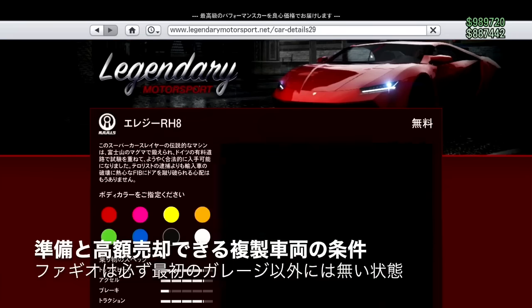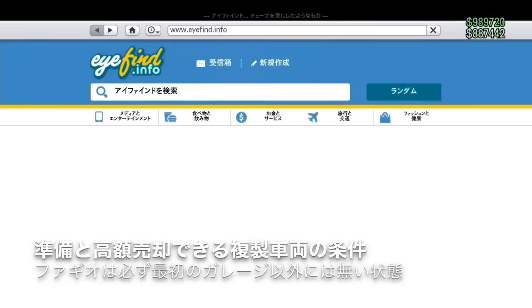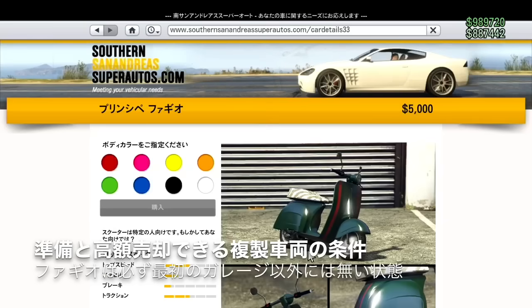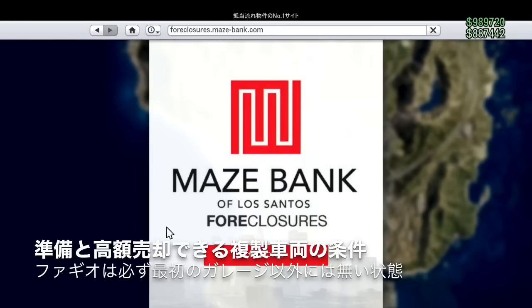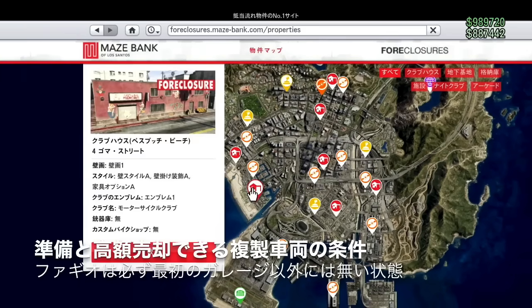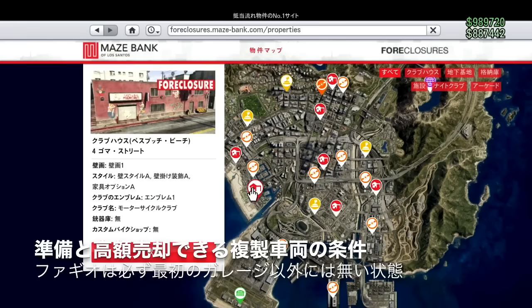まずはガレージというのは、高級なところから安い順にして、普通のアパートのガレージじゃなくてもただのガレージでもできるし、6台のガレージとか、もっと低予算の人は2台ガレージからでも一応できます。このガレージの中に準備が必要で、最低限このLG RH8という車両を1台用意します。そして複製の犠牲となる車両をファギオにして、このガレージを満車にする必要があります。必ず満車にしておいてください。またこのファギオはこのガレージ以外の場所にはないようにします。MCプレジデントになるためにクラブハウスが必要です。